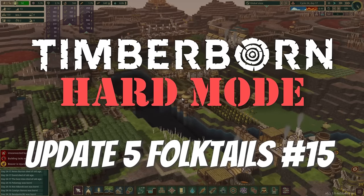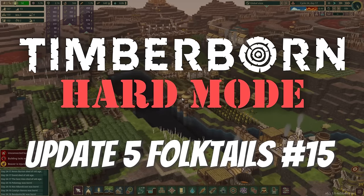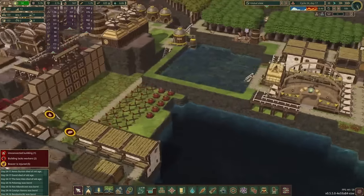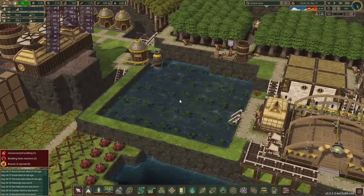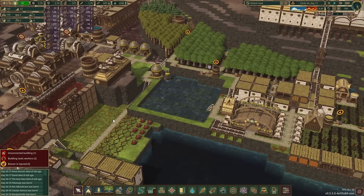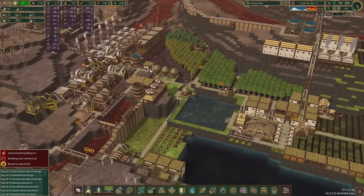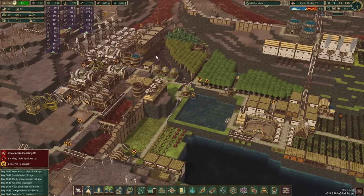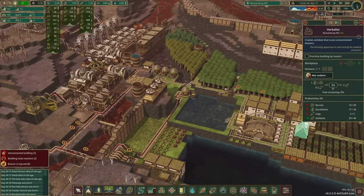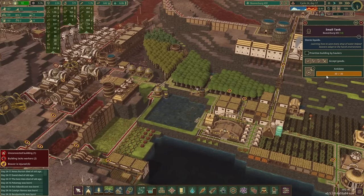Hello and welcome to episode 15 of our Timberborn Update 5 hard mode playthrough with the Folktails Faction, currently in cycle 24 at day 17. We're about halfway through a bad tide. Last time we started down the road of aquatic farming, but it was not without its challenges - we ended up flooding a pretty good portion of this whole area with poison bad water, got some beavers infected, but healed them up pretty quickly thanks to having the herbalist and plenty of antidote available.